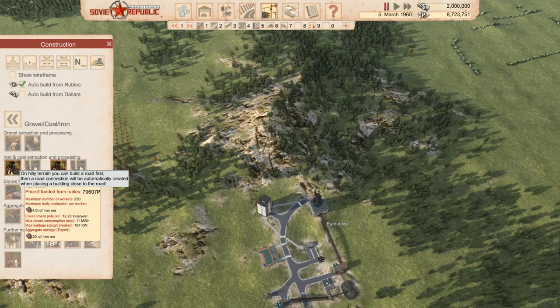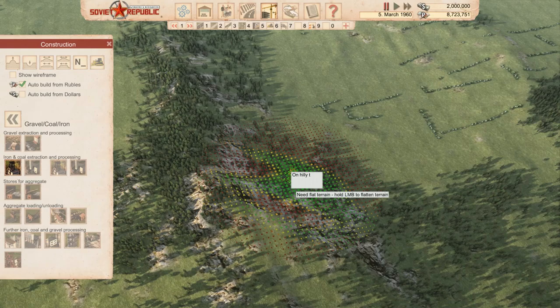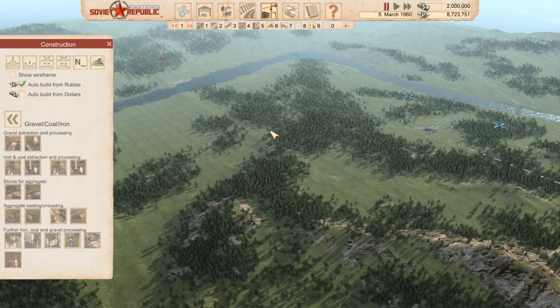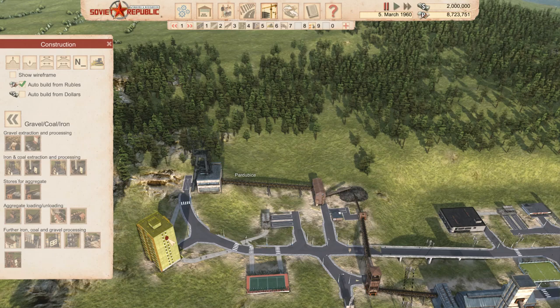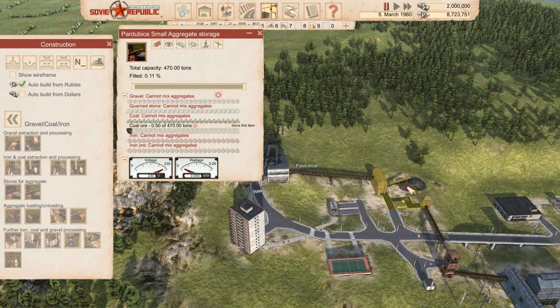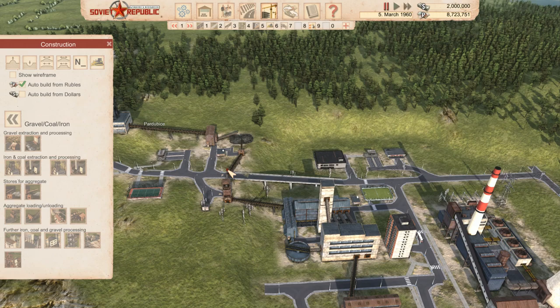We went into the middle of the map, roughly, because we have iron ore over here, so we're going to make our own steel — which will save us a hell of a lot of rubles and dollars. We have our Western friends and our Soviet friends nearby, so we can export to both eventually. We start with a coal mine and I always put a residential building right next to it to get workers in, then storage for coal ore as a buffer.